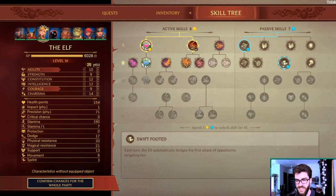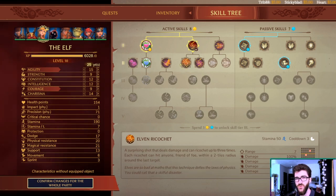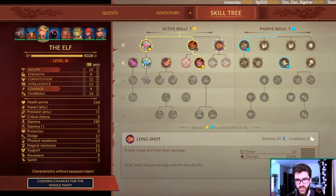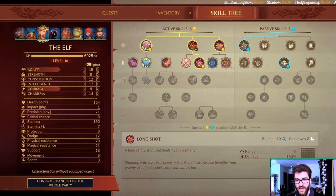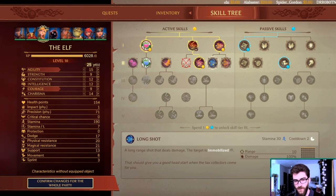The best passive you can get is Swift Footed — every time your Elf is in melee she can dodge out and use ranged attacks freely. For Ricochet, two versions are available: one bounces four times but can hit your allies. You do not want to be hitting your allies, so avoid that one. Take Elven Ricochet and then start thinking about Long Shot to snipe enemy ranked characters. I went for Immobilize here — useful against certain enemies, it's a bit of CC. Long Shot as the high-damage option also works fine.